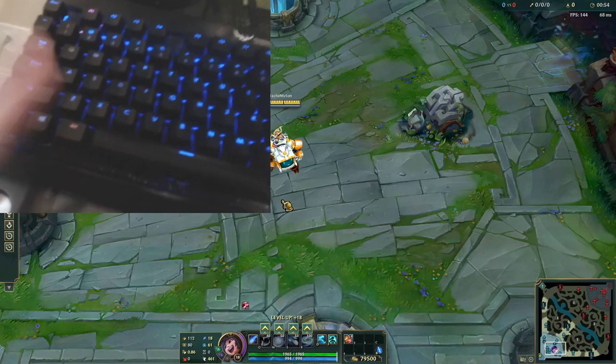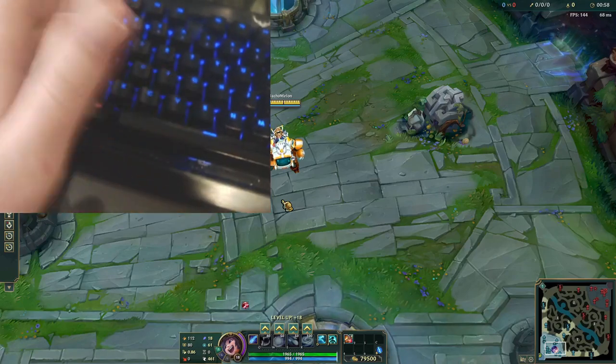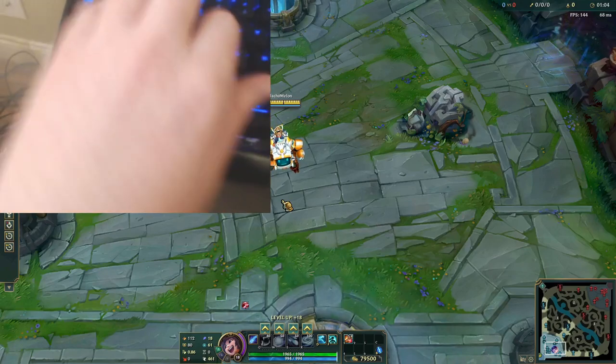Alright, this is how you play League of Legends. Four fingers: pinky on Q, ring finger on W, middle finger on E, point finger on R. It's not that hard.